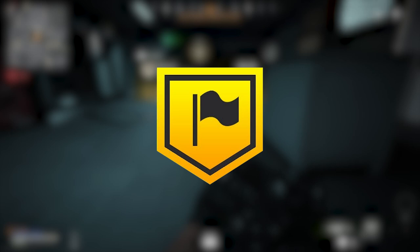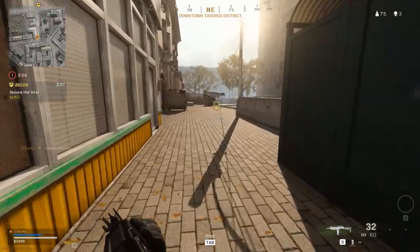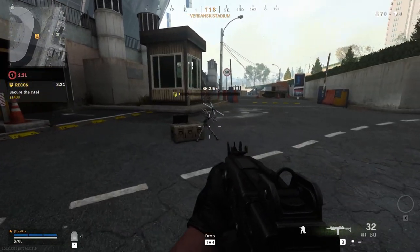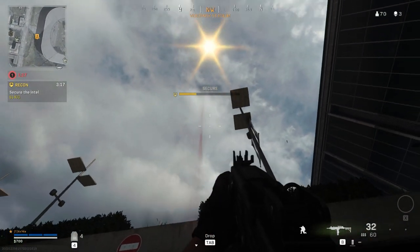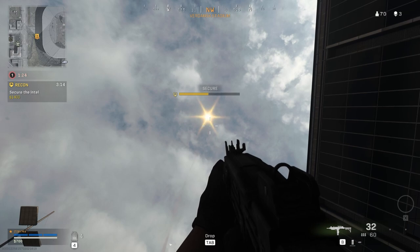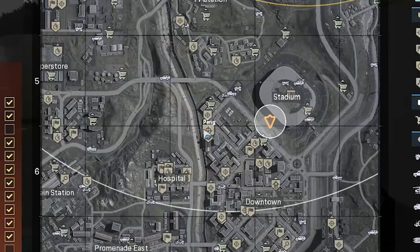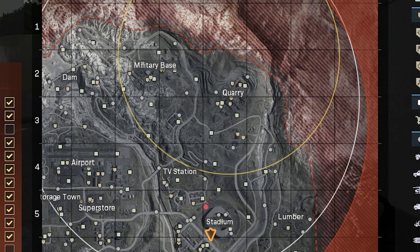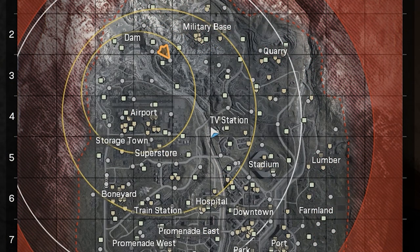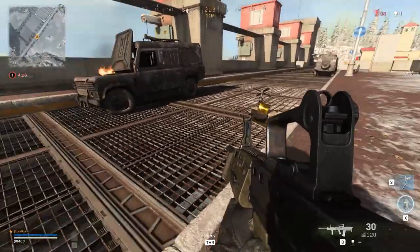The recon contract is a pretty cool one. Once activated, you'll need to navigate to a chosen location and hold the area for a short amount of time. Once you're at that location, a flare will rise into the air, which notifies anyone in the area that someone is currently doing a recon contract. If you take the location, you'll be rewarded with loot and some money, and the map will also show you the next location of the circle zone, also known as circle peak. If you complete multiple recon contracts in a row, it will show you each stage of the circles until the final one. Just be mindful that people can see the recon station before you reach it, so be wary of anyone who might be hiding in the area.